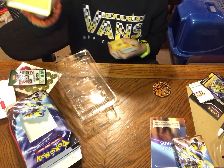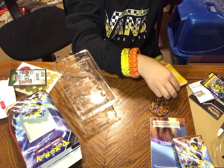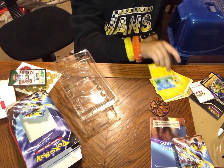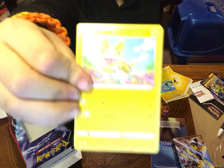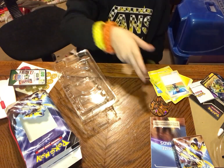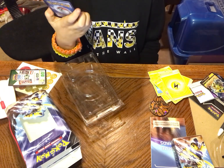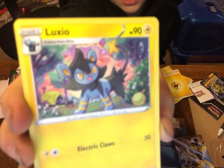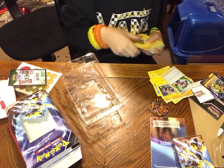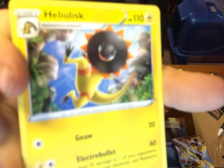You know, the battle deck. We've got an electric energy — we've just got a bunch of electric energies. We've got a Sphinx. Yamper. Hop. Put all three cards in. Another electric energy. Luxio — I don't think I'm saying that right. Volts from Sphinx. Shana. Another electric energy. Heliolisk.